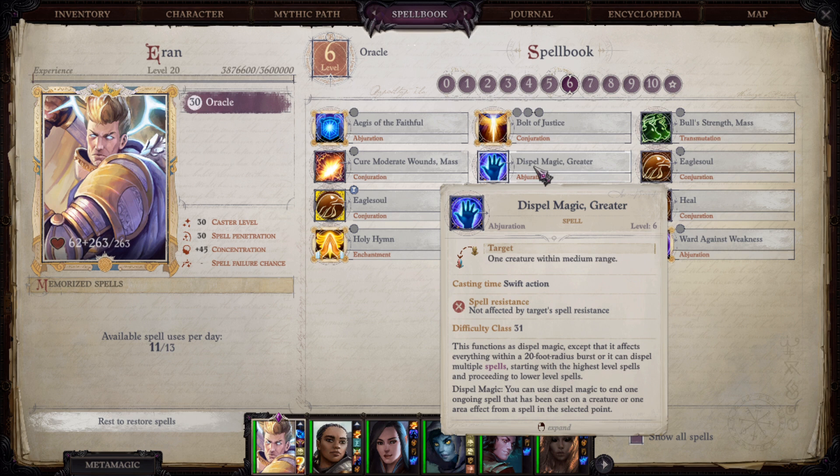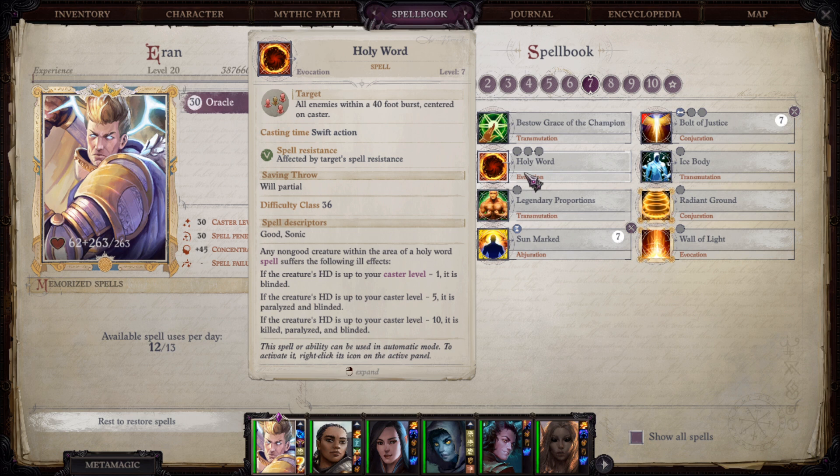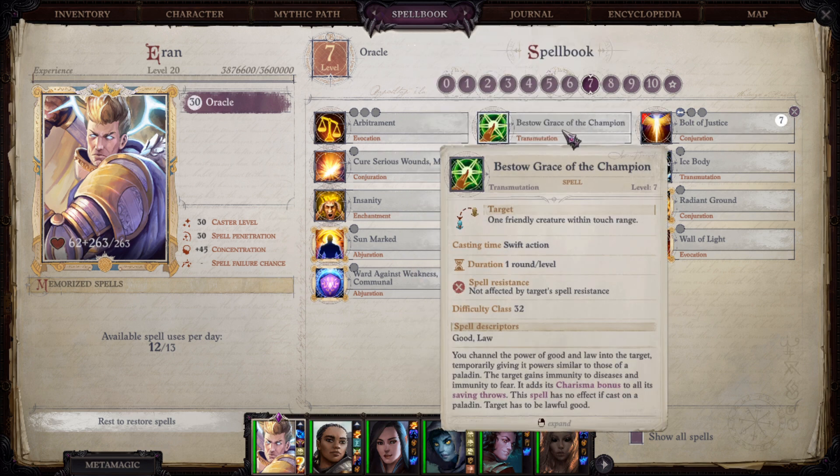Greater Dispel Magic — don't forget to use this often, especially against bosses. At level 7 we have Holy Word, which can instantly kill enemies — just be careful because it can also hit allies. They don't even need to be evil, just non-Good, so watch your party. We also have Sunmarked, which is super strong. And Bestow Grace of the Champion, which can only be cast on Lawful Good creatures — I highly recommend making your alignment Lawful Good just for this spell. With our very high Charisma, this should be more than a plus 10 to saving throws. It can't be extended, which I think may be a bug.